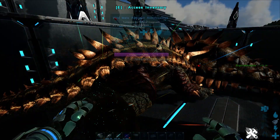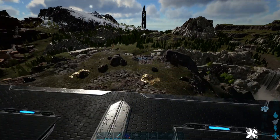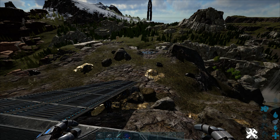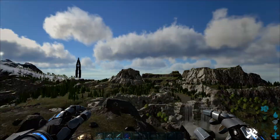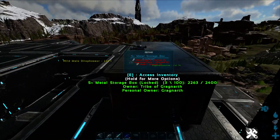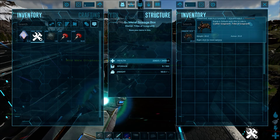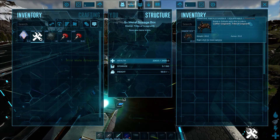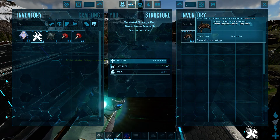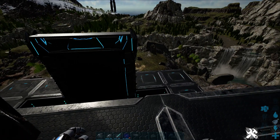This guy should tame up relatively quick. One thing to know about these guys is they gather metal — almost every tribe should have one no matter what. They do require a saddle to ride them: the Anklo saddle. I have two up here and some narcotics. To make the Anklo saddle you need 260 hide, 140 fiber, and 10 metal.